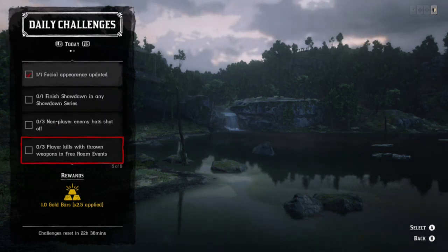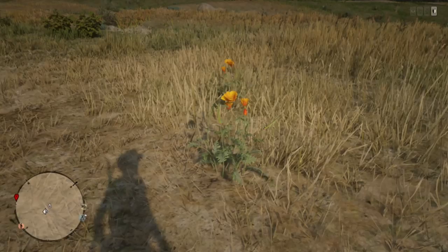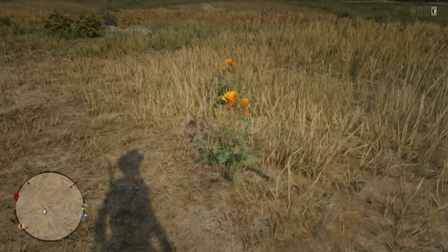You also have NPCs hat shot off, and then players killed with throwing weapons in free roam events. Then sage and rats collected. Let's get into it.